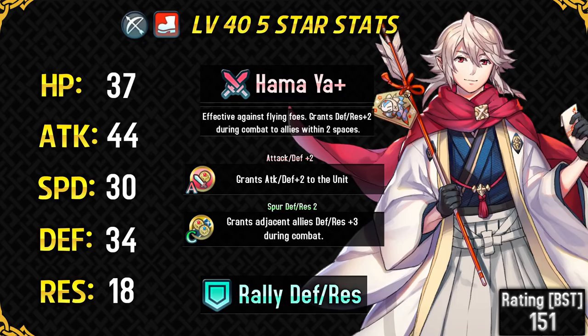His HP stat is not very high — not enough to abuse something like Panic Ploy, and it's on the lower side for a defensive archer. Even some offensive archers like Klein and Takumi have more HP than Corrin. His base attack is 32, same as Jarge and Takumi, which is pretty decent for an archer. With his default weapon, which has 12 might, he can reach 44 attack.